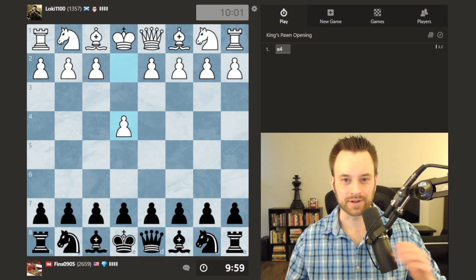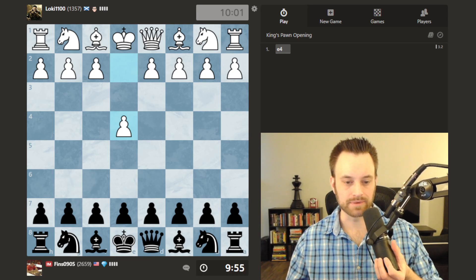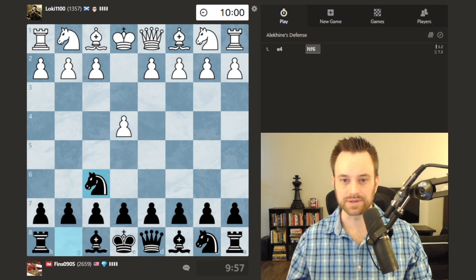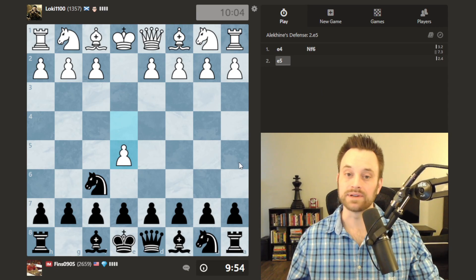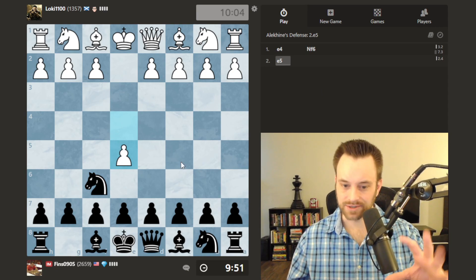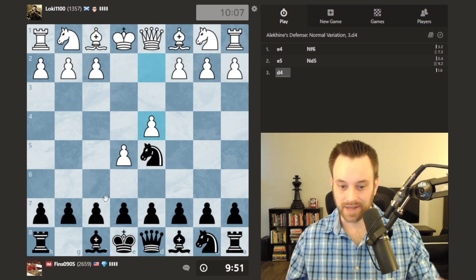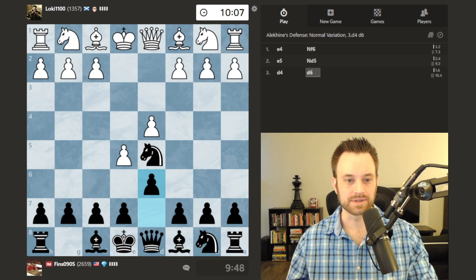Hey guys, this is John and welcome to another Climbing the Rating Ladder video. I'm playing Loki, 1100, opening with e4. I had a request for an Alekhine's Defense recently — I put out a community post on YouTube asking what openings you guys are interested in seeing. I had some upvoted comments about the Alekhine's Defense, so let's go for it and see what happens.